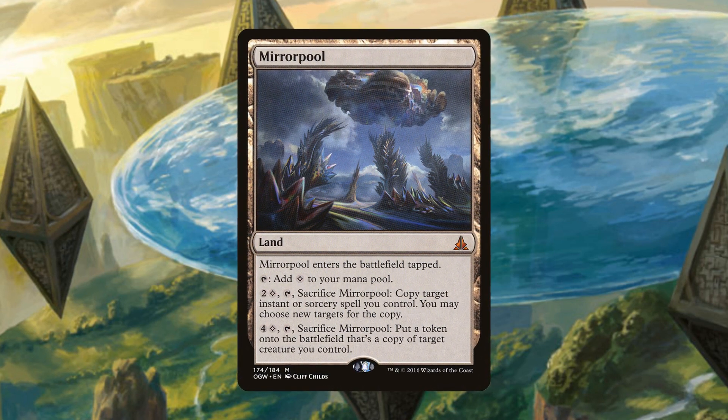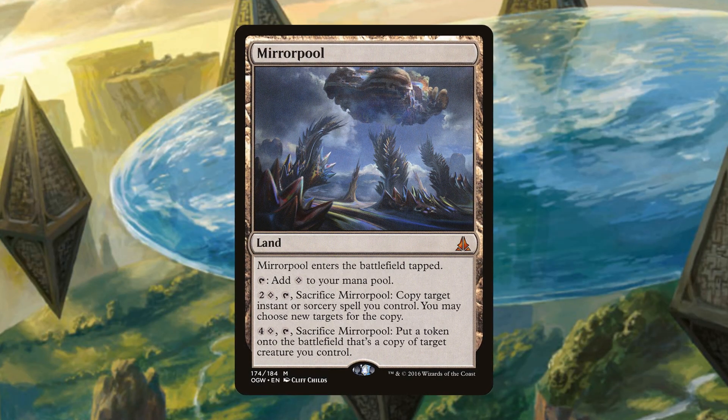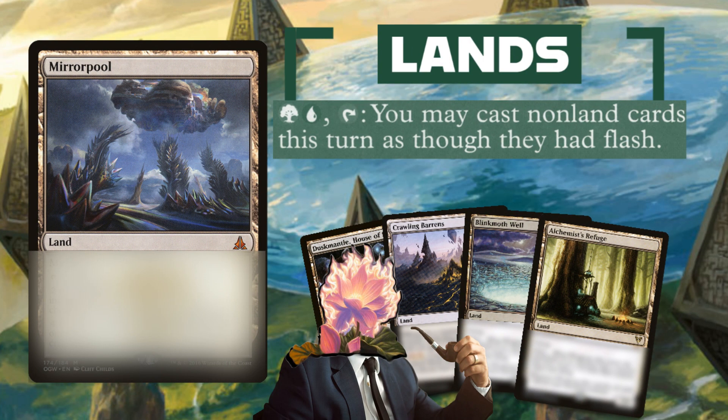Now this is a narrow one because you need a source of Wastes mana, like Mind Stone, Sol Ring, Thought Vessel, or a basic Wastes land. But there are a lot of ways to produce Wastes that most of us run anyway, and I think this is just a super strong card late game. If you guys enjoyed the video, please leave a like, subscribe, share — we've broken a thousand subscribers and I appreciate that. Have a good one, go play some Magic.